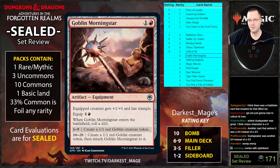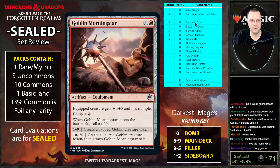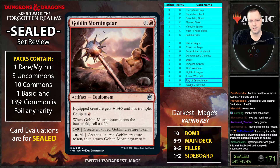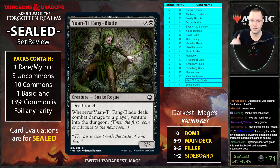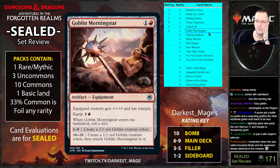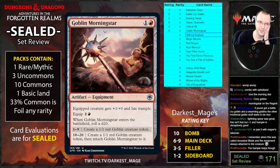Goblin Morningstar: equipped creature gets plus two and trample. Equip two. When it enters the battlefield roll a d20 — one to nine create a one-one red goblin, ten to twenty create a one-one goblin and attach this to it. So baseline it's equipment plus a one-one, and sometimes it's a Goblin Pug here with trample equipment that it leaves behind. Trample is a really awesome effect to have on equipment — at least a six, might be closer to an eight. Plus-one and trample is a Rancor-like effect.